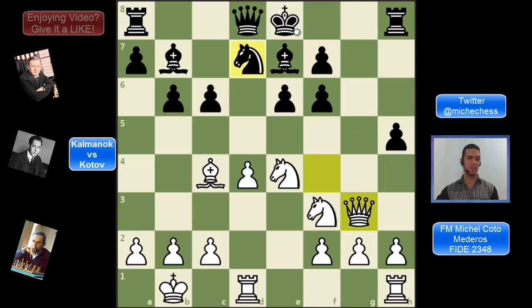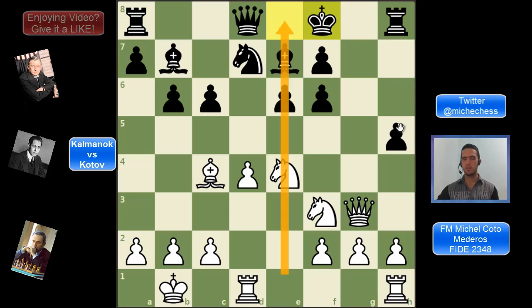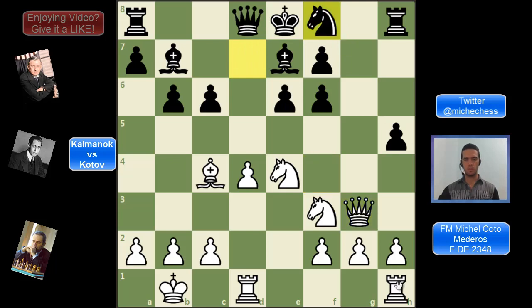Black plays knight f8, which is a mistake. A better move was king f8, moving the king off the half-open e-file and also controlling g7 to avoid any queen intrusion there. The problem with knight f8 is that Kotov plays rook e1, improving the rook but also placing it on the same file as the black king — which is not good for black. After this, black plays f5, which is probably the final mistake in the game.